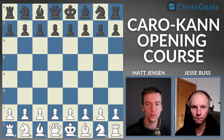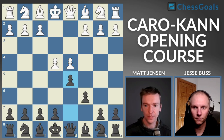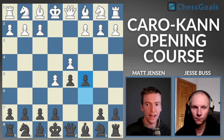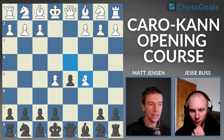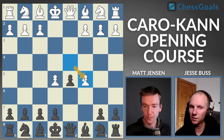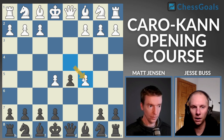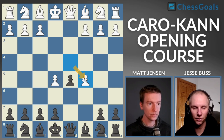Let's move on to line number two. We're starting off with the same move order, and after C5, now we're going to look at D takes C5. This is more common among titled players, but not quite as common at the club level. I don't see this move too often at my level — I'm about 1,600 to 1,700 on chess.com. This was actually a move we struggled with a little bit in our course to find a recommendation against.